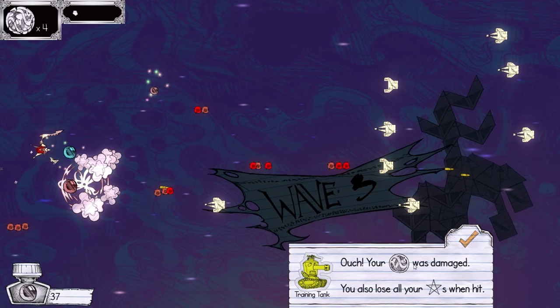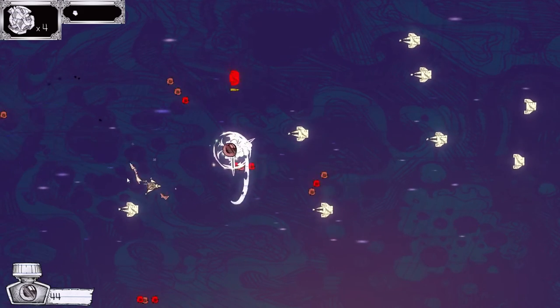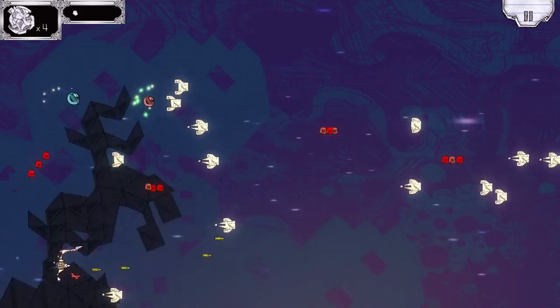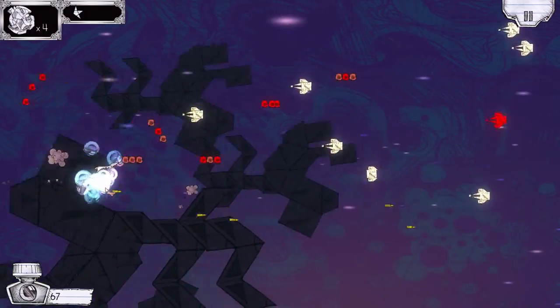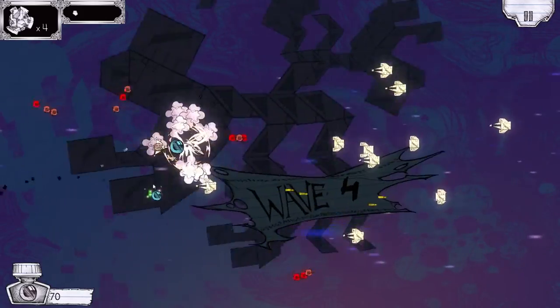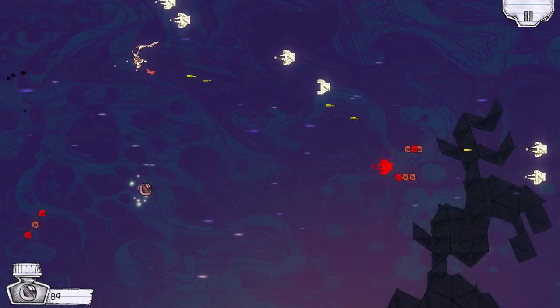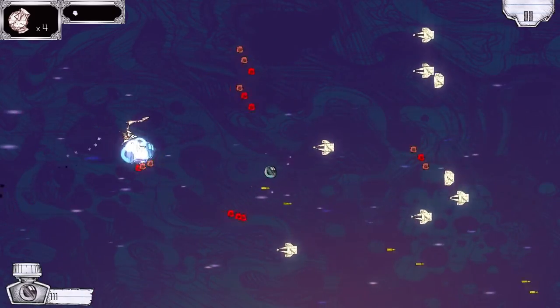My 'boop' was damaged and I lose all my stars when hit. I don't know what the stars are, and I don't know what my boop is — I have four boops. Blade weapons are automatic: get close. I like that blade a lot. It's a really good compromise for melee weapons in space shooters, because normally melee weapons are just stupid in games like this — why would you ever get so close and put yourself in harm's way? But making them automatic is a very smart choice.